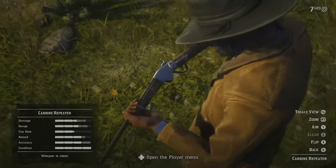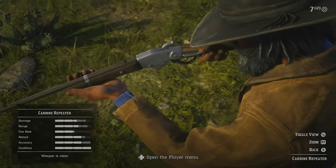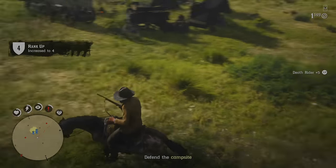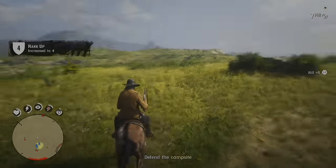Let's begin with weapons. First of all, for free you will receive the Cattleman Revolver and Carbine Repeater. And to be honest, it will be absolutely enough to kill enemies in PvE, especially if you're using the Painted Black ability card. We'll talk about that later, so you can keep these weapons.